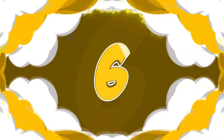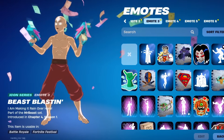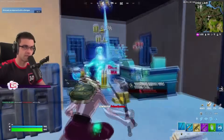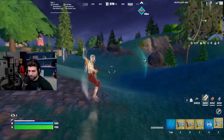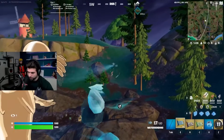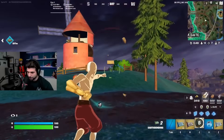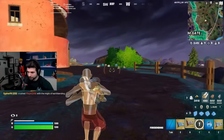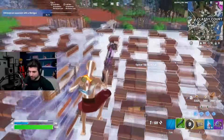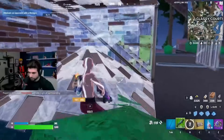At number 6, we have Avatar State Aang paired with the Warhammers pickaxe. We've mentioned a few cell-shaded combos in this video, but there's no doubt that Avatar State Aang is the most popular one. This was the last skin unlocked in the mini Avatar Battle Pass during Season 2. I'm a huge fan of these mini Battle Passes — they do a good job of getting people involved with the collab as opposed to just adding items to the item shop. This skin looks so sick and a lot cooler than the original Aang skin because of the glowing effect. The Warhammers was also part of the Avatar collab, and since it is a cell-shaded pickaxe, we just had to include these items together.